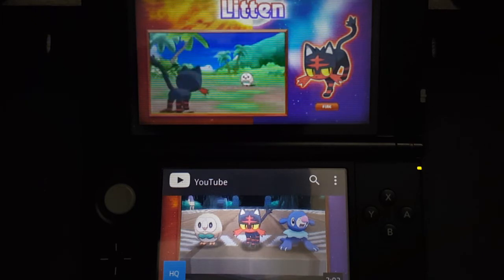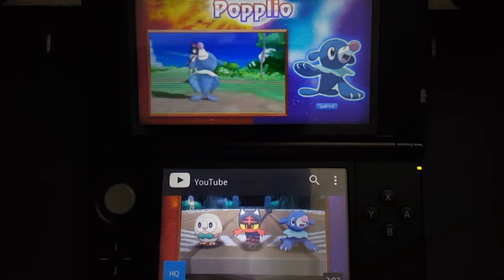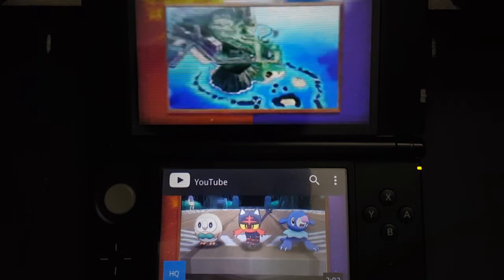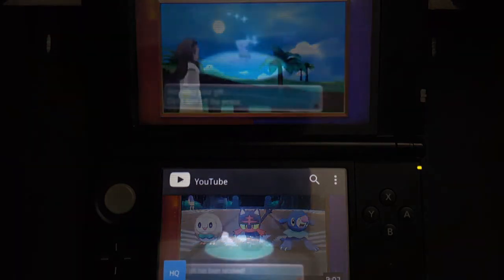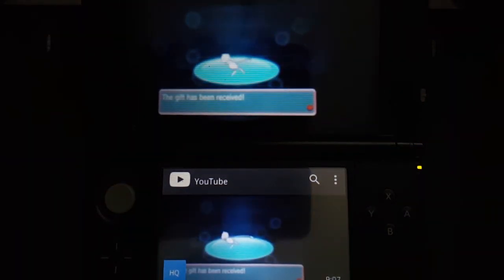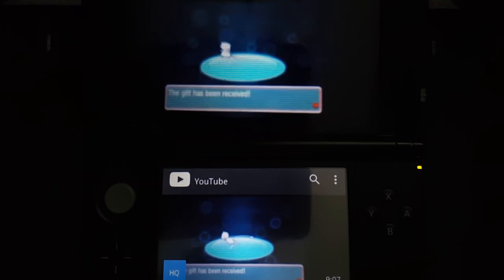I really like the designs of those first two starters. The next one, Popplio, probably has the most hate unfortunately out of the three — I don't really understand why, maybe because it's a clown seal — but I think its design is much better than previous water starters. So drop a comment saying which team you support: team Rowlet, team Litten, or team Popplio.